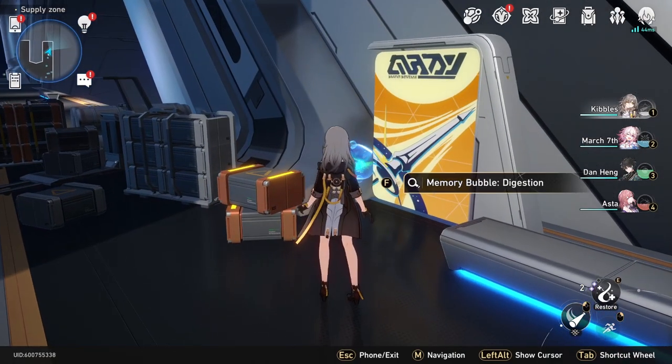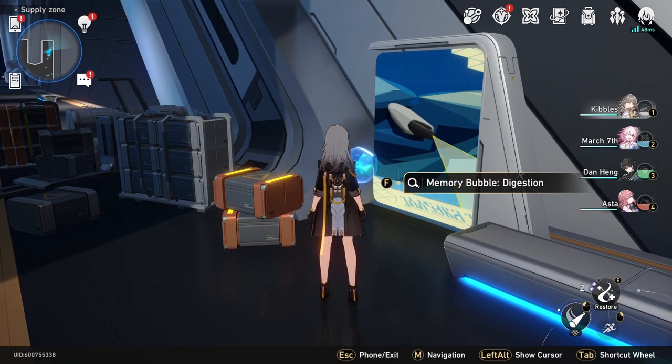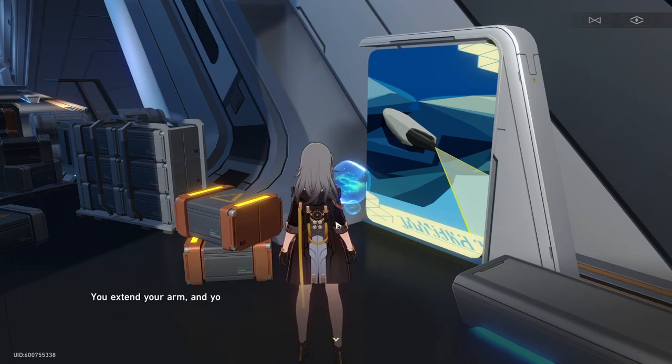I'm going to show you how to use the memory bubbles in Honkai Star Rail. There are memory bubbles around the map, they are for different things, and you'll interact with them — you touch the bubble.